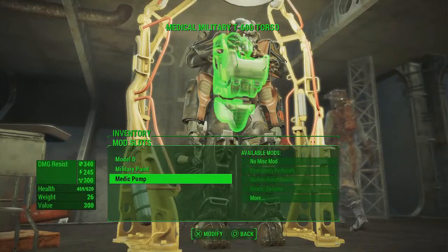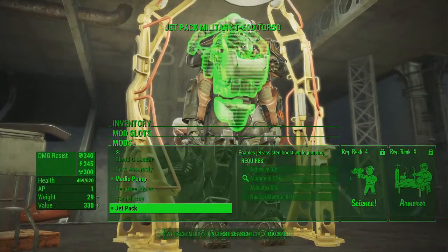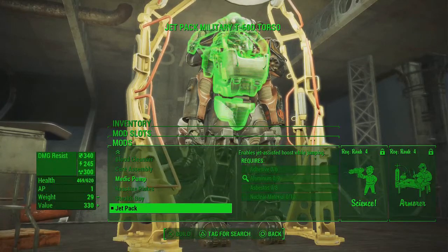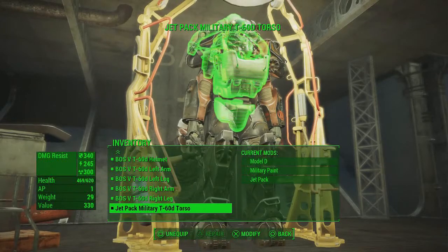At the moment I've got a medic pump and you can change that to jetpack. Go all the way down and here we go — just select jetpack and then voila, it's equipped.